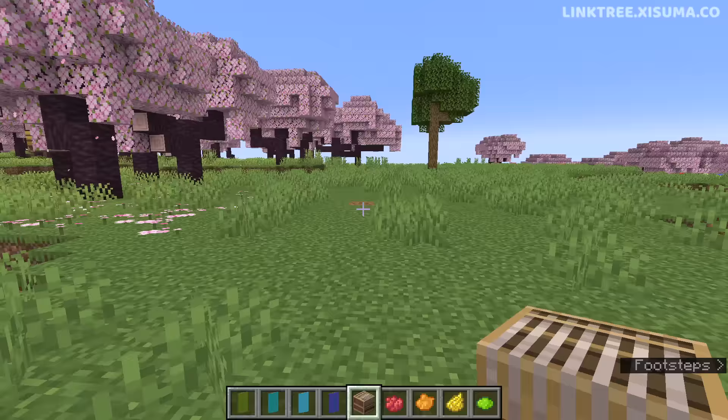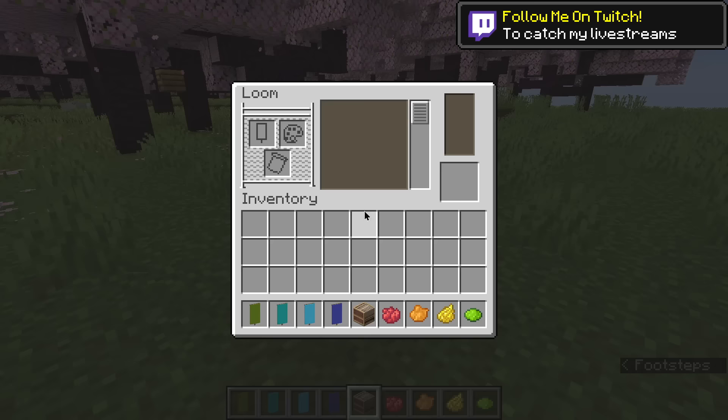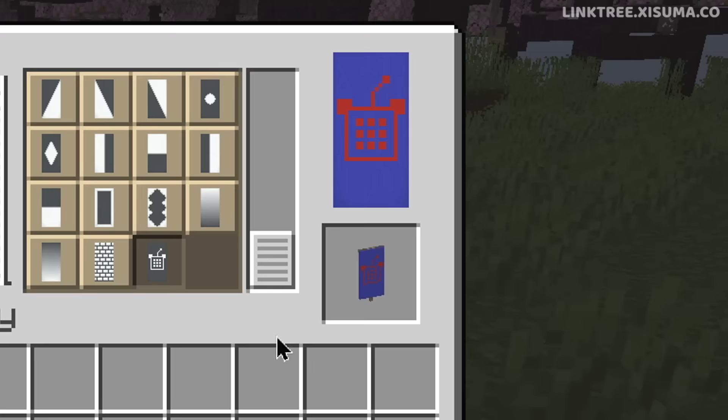The first two things I'm going to show you are possible thanks to Misode, who sent me this data pack to show off what we can now do with the loom. We can actually add our own custom banner patterns. So if we scroll down here, you'll see we've got our very own custom banner pattern.